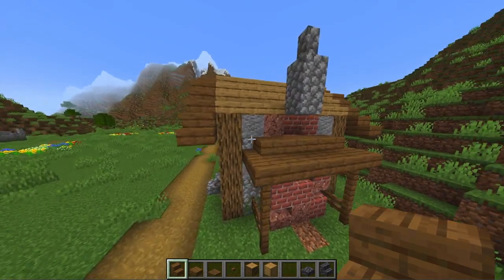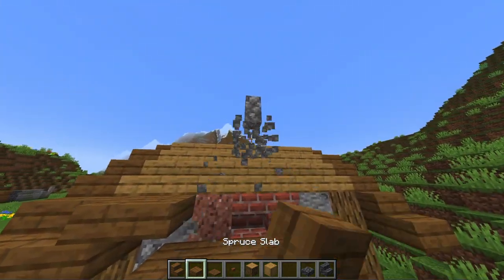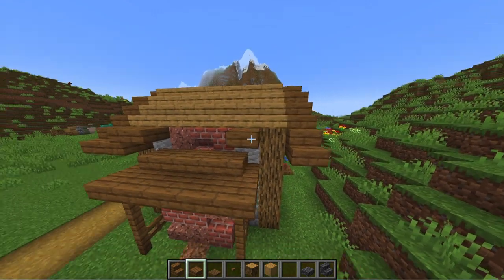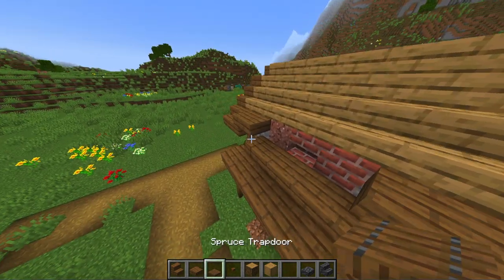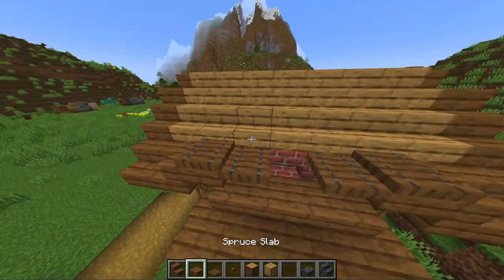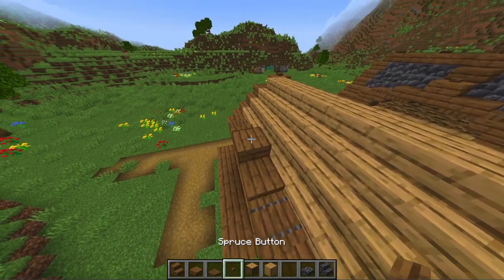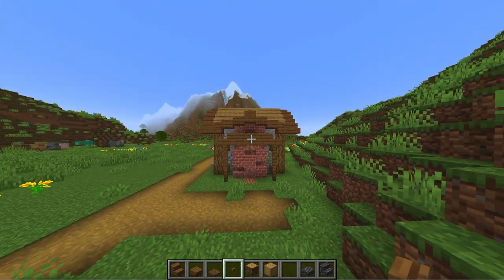On the side walls the roof trim will bend a little bit more gently. Go out once, then a slab with a trapdoor on top, then a trapdoor with a slab on top, and finally a full block in the middle. Also put the button on top again and copy it to the other side.